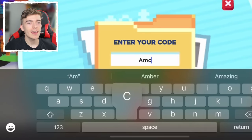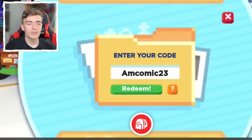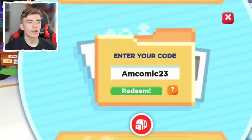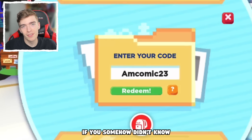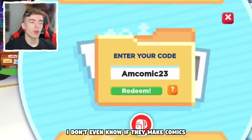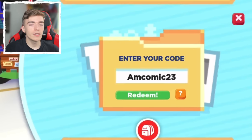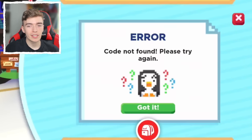So I found out what the code was. I had to type out AMCOMIC2023, which I think stands for Adopt Me Comic 2023 — that's the year we're in. I don't even know if they make comics; I guess they did. Maybe it came inside some type of magazine as a promotion. Then you press the button that says redeem — but it said 'code not found, please try again.'